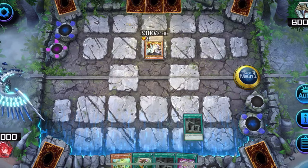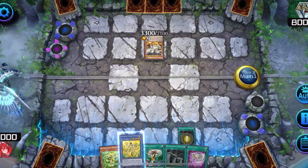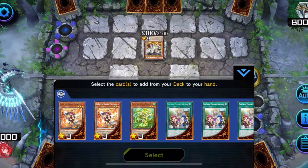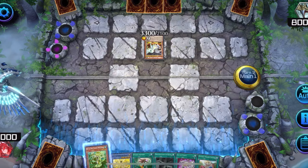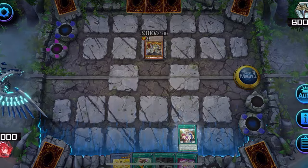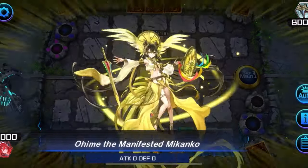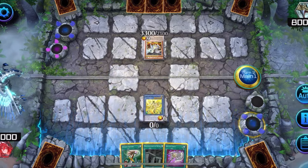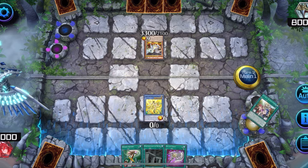Then search Oh-He-May if you don't have it. Activate it and search for Ceremony or a Makanko monster. I have a Makanko monster so I'll search for Ceremony. Then discard the Makanko monster and activate Ceremony to summon Oh-He-May. Then banish Ceremony from grave to send Water Arabesque from deck to grave.